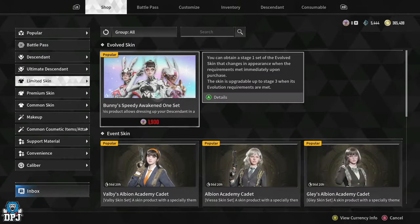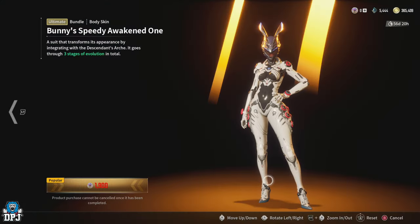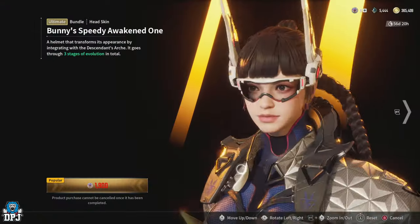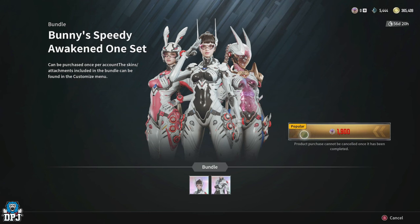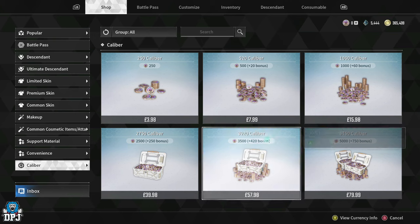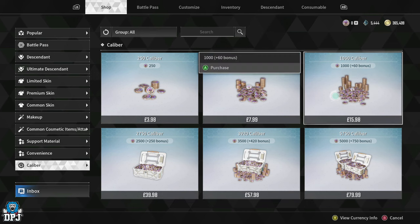What about limited skins? This one is 1900 Caliber — it's just Bunny's skin, a head skin and a body skin for 1900. It's limited time. You'd have to buy two of the Caliber packs to cover it, which ends up being about 32 quid for one skin.